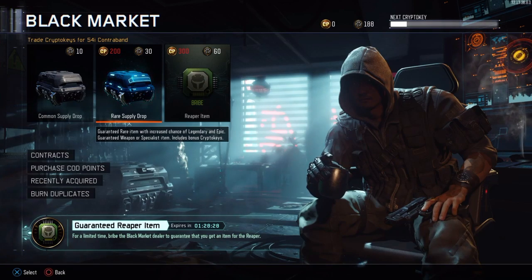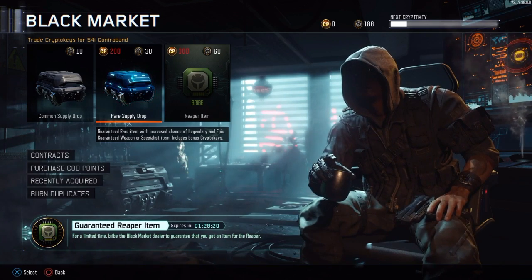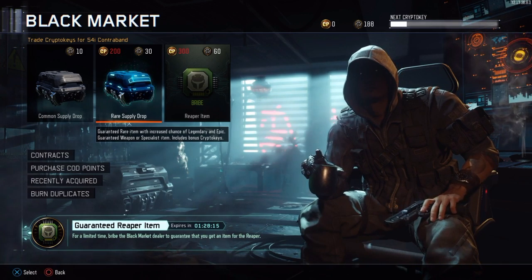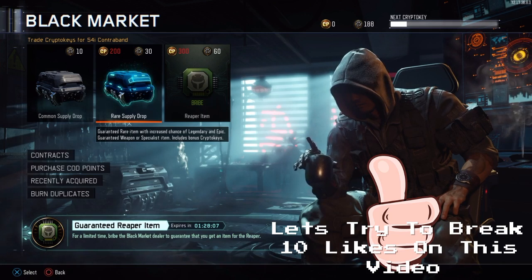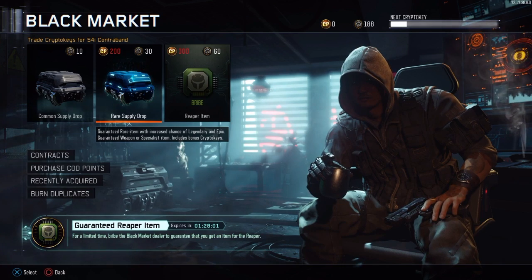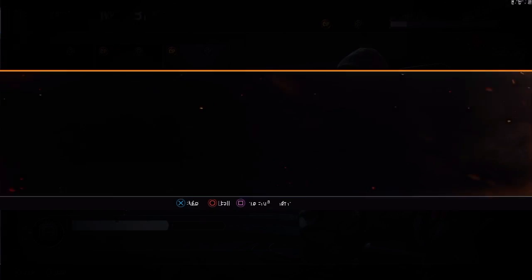What's up guys, it's Zerif here and welcome back to another video. Today we are going to be opening some rare supply drops with these 188 crypto keys that I got. This is a supply drop opening video — I'll be doing more of these in the future. I really should save up and try to open like 10 or 20 of these, but I've been really wanting to do this video for a while. We are going to open up a rare supply drop — are you ready? Here we go, let's see what we get.